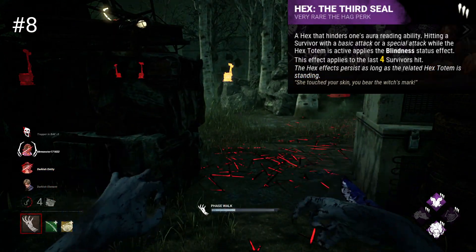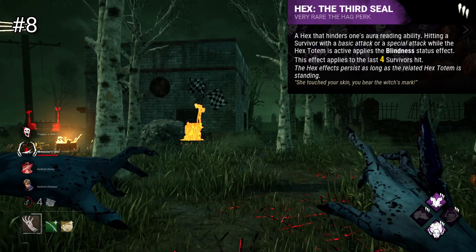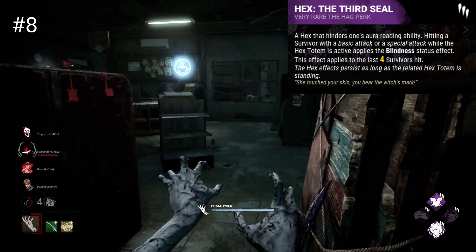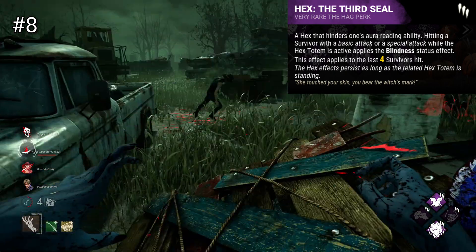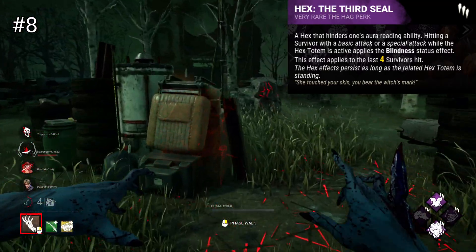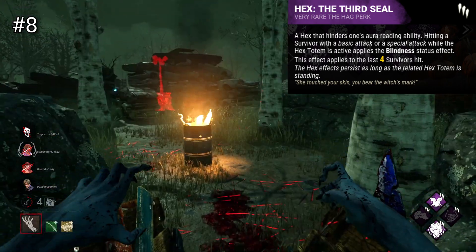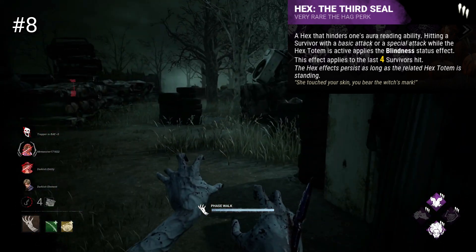Hex The Third Seal is a very simple hex that applies the Blindness status effect to survivors when you injure them. This status effect is then permanent until the totem is cleansed, so once applied to everyone, the whole survivor team is affected by blindness. This may sound pretty bad, but it's actually quite effective. Blindness blocks a survivor's aura reading — many survivor perks to do with information focus on aura reading, and this perk blocks them all. It also blocks hooked survivor auras, making it difficult to know where a teammate is hooked, which can sometimes lead to a free second stage. This is also a hex that many people leave up for a while and don't bother searching for, as they don't seem too threatened by it. They may not notice at all even when blinded, and may only notice once it's too late and their perk has failed to notify them. It's quite disorienting.